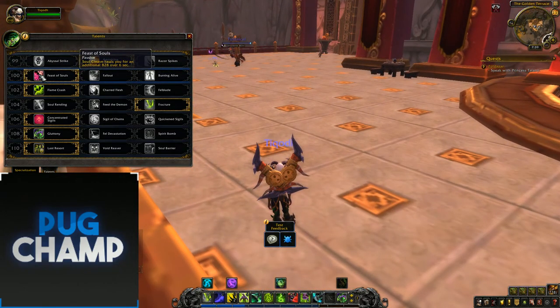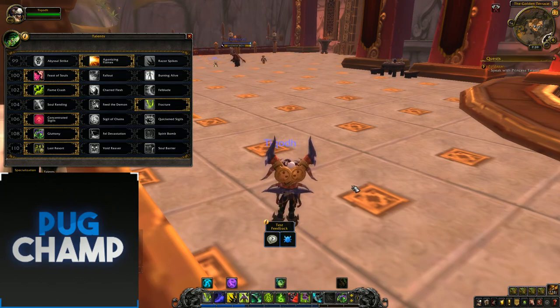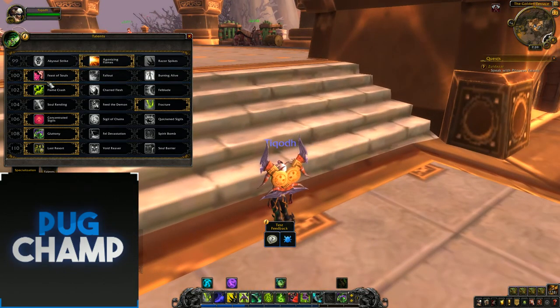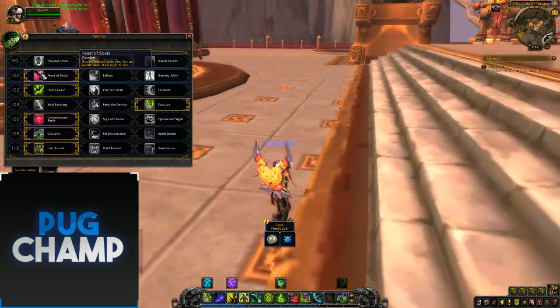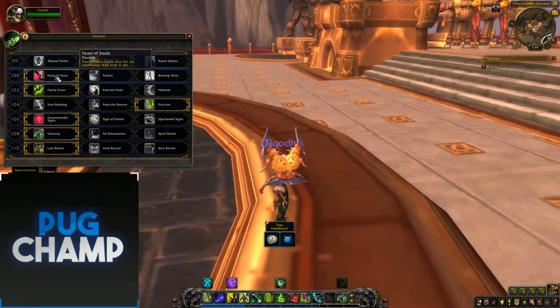Next one, Feast of Souls. Soul Cleave heals you for an additional 828 over 6 seconds, and Immolation Aura has a chance to shatter a lesser soul from enemies burning alive. I just take Feast of Souls because I like the extra soul fragments, and with 828 healing that's actually quite a lot in Alpha — it heals you for quite a bit. It's just an extra HoT on myself.